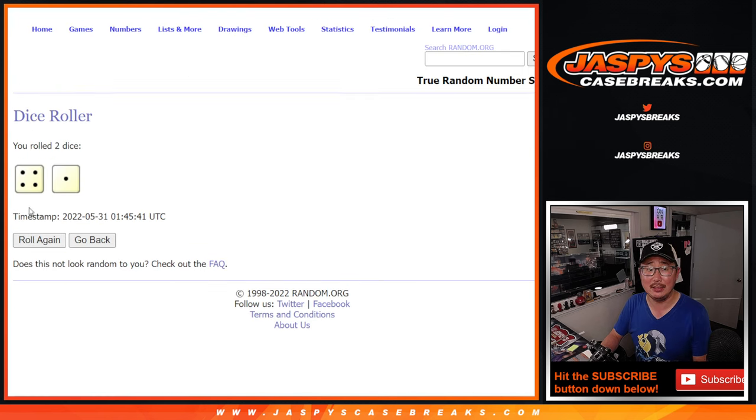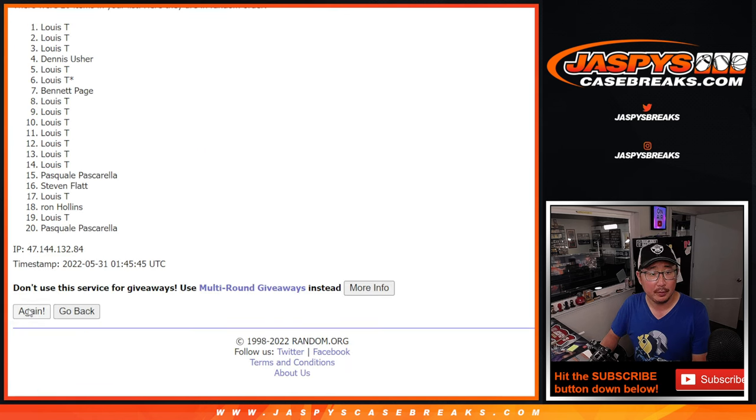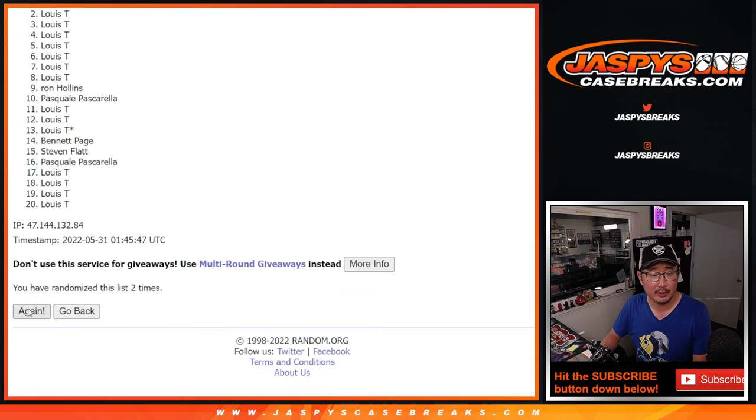Let's roll it and randomize names and teams four and a one, five times. One, two, three, four, and a one — fifth and final time.